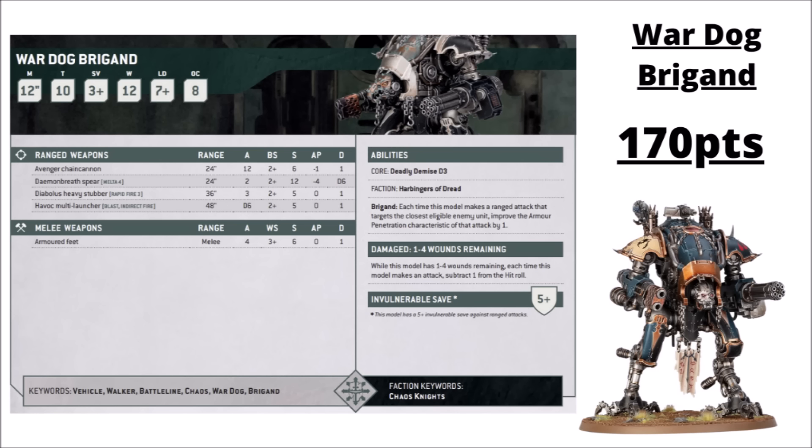For the Chaos Knights, two War Dogs stand out in dominating competitive builds. Despite the points increase, the War Dog Brigand is still a very efficient and nasty gun turret — hitting on a 2+, spamming 12 anti-infantry shots with the Avenger Chain Cannon at Strength 6 AP1, plus the Demon Breath Spear as the dark mirror of the Imperial Warglaive's thermal spear. They also get AP improved by 1 when targeting the enemy unit closest to them, which is especially nice for the chain cannon. Good anti-tank, good anti-infantry, fast, decent objective control, and havoc launchers for potshots — a really easy unit to use.